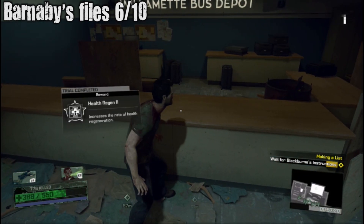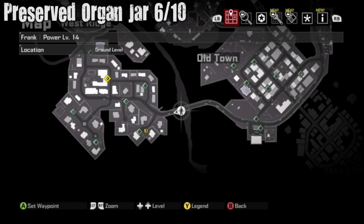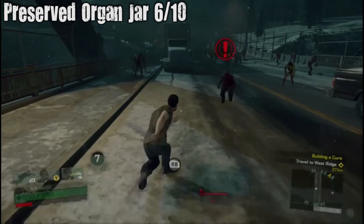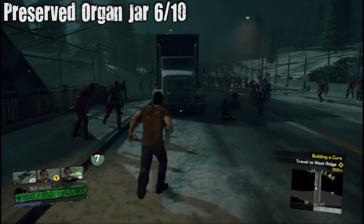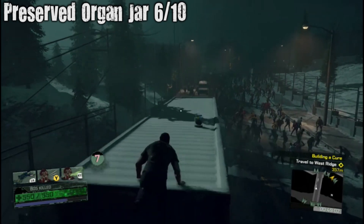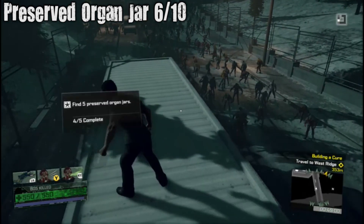Six out of ten for preserved organ jar — in between Old Town and Westridge. There's going to be this truck on the bridge, and if you climb up it there's an organ jar.